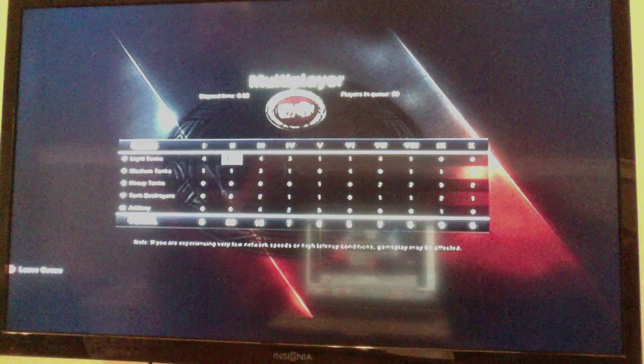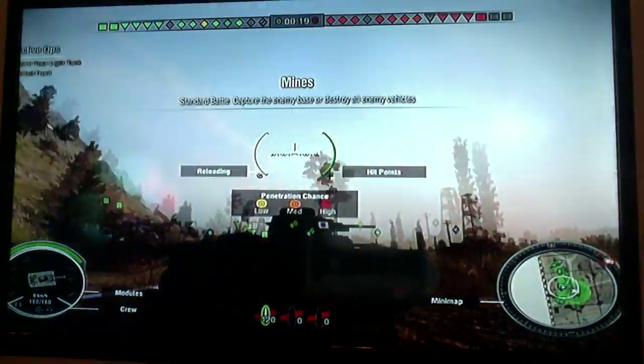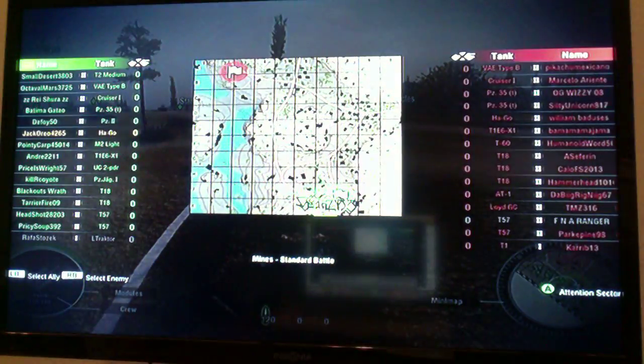It took a long time to load. Here we go. Alright, Mines map. This Japanese tank isn't the best, even though it looks really, really big — it's a medium tank. It's not that good because it has 12, 12, 12, 10 millimeters of armor. 12 millimeters of armor is not even an inch. This is actually a tier two battle.